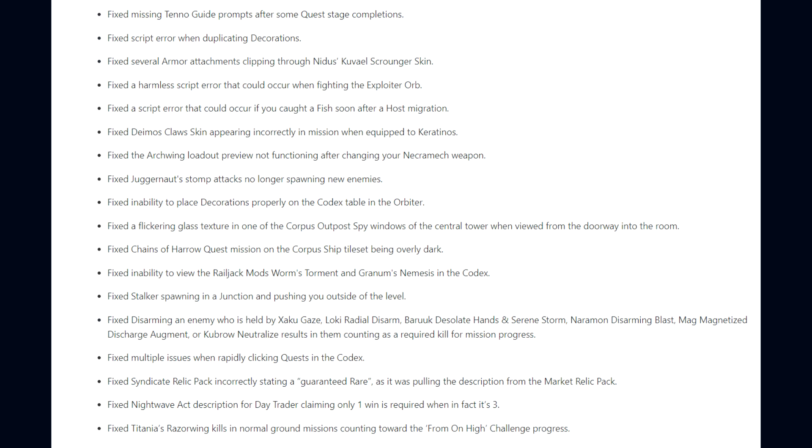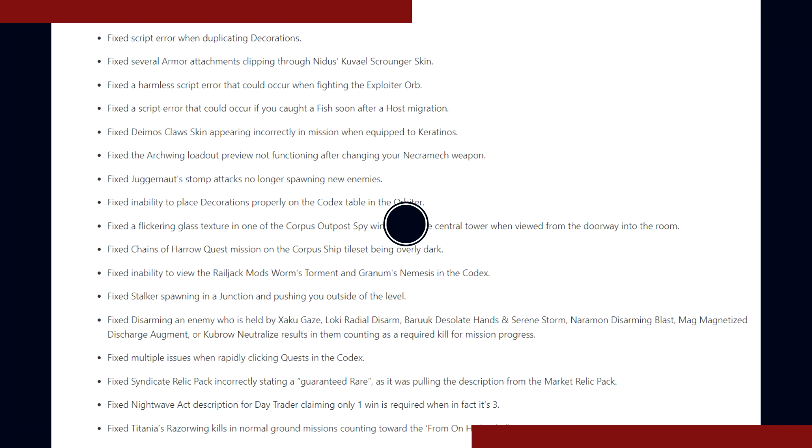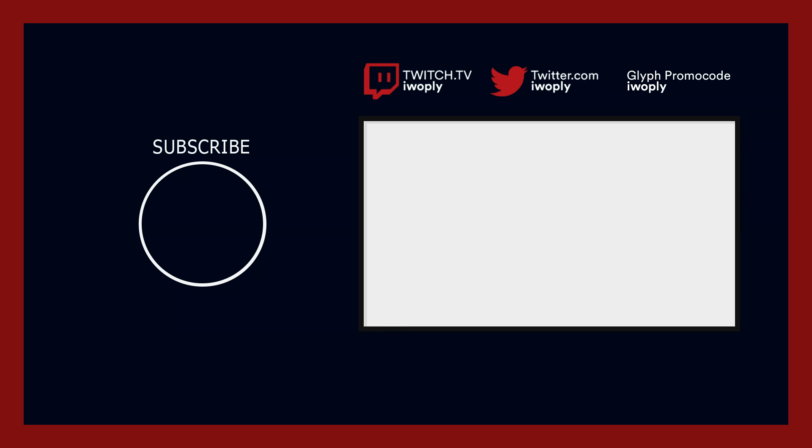Fixed an inability to view the Railjack mods Warhead, Torrent, and Gunnery's Nemesis in the Codex; Stalker spawning in a junction and pushing you outside the level; disarming an enemy held by Zephyr's Gaze, Loki's Radial Disarm, Baruuk's Desolate Hands and Serene Storm, Naramon's Disarming Blast, Mag's Magnetize discharge augment, or Kubrow's Neutralize resulting in the kill counting as a required mission progress kill; multiple issues when rapidly clicking quests in the codex; Syndicate relic packs incorrectly stating a guaranteed rare; the Nightwave act description for Day Trader claiming only one win is required when it requires three; and lastly, Titania's Razorwing kills in normal ground missions counting toward the Helminth challenge progress.